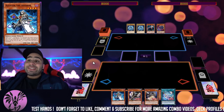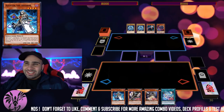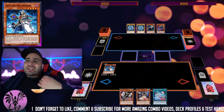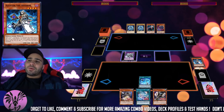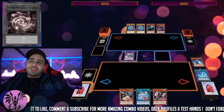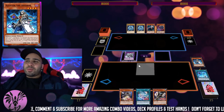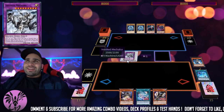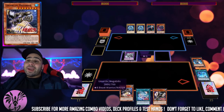Let's get into combo number one. This deck is capable — I don't want to say good at playing around Nibiru, but it can, because your deck doesn't need its normal summon, meaning the Invoked Engine can definitely be utilized. So up until now, the one card we used was just Alistair — Alistair is the one card that makes a negate that negates Nibiru, so that's something to keep in mind.